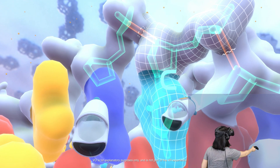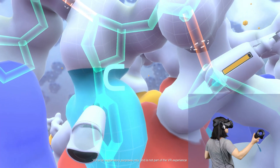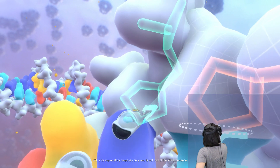You have selected Mute LS, a tool used to scan DNA and locate base pairing errors. Using the X01 tool, cut the bonds on either side of the mismatch base and remove it from the DNA strand.